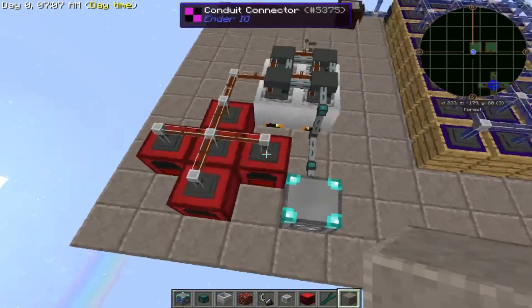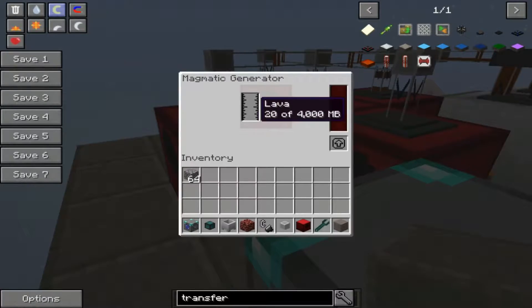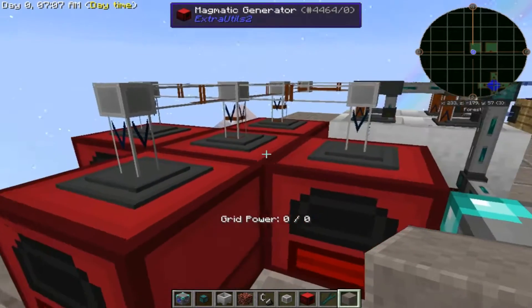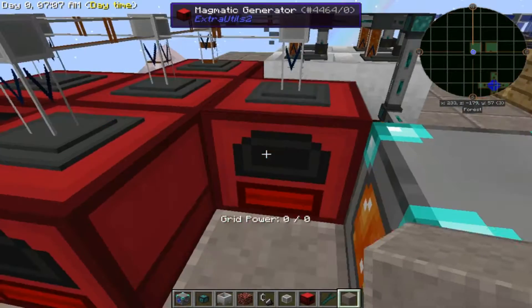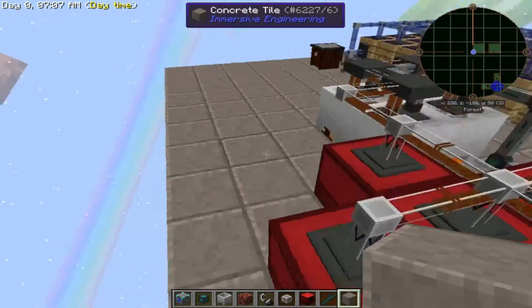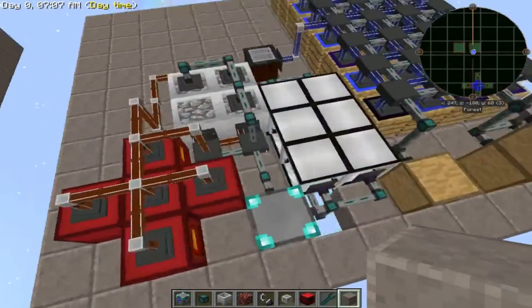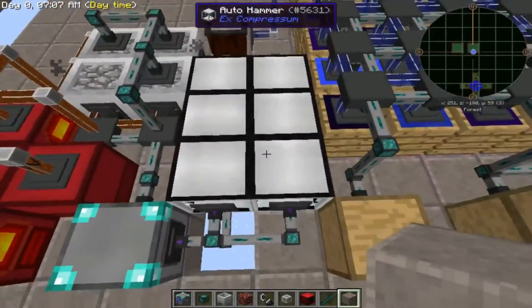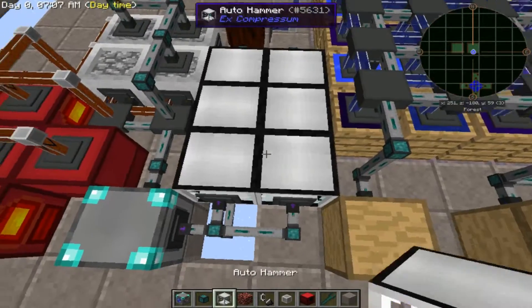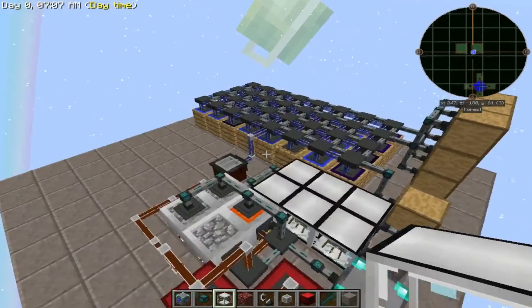This should be making power now. If we check inside the magmatic generator you can see the lava is slowly going up — 27, 32 — and once you get enough lava in it'll start making power. It's going to take a while to fill up, so while that's filling up we can do the rest. Over here we have six hammers, which is just so we can make enough sand to fill up faster than the water is being transformed into witch water, which is what we need to make soul sand.